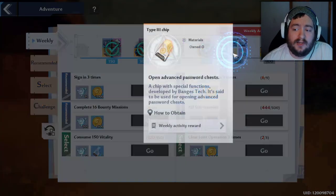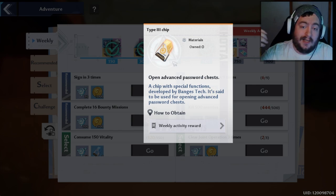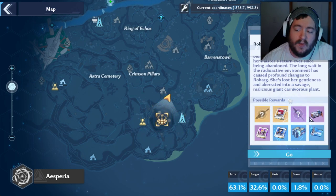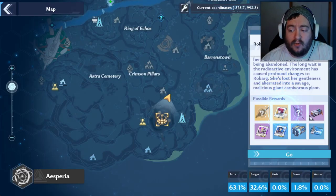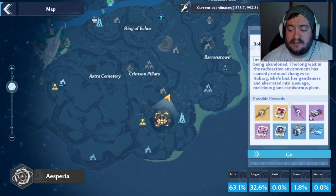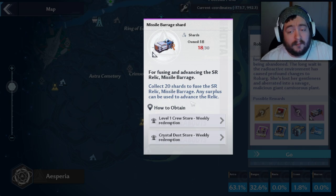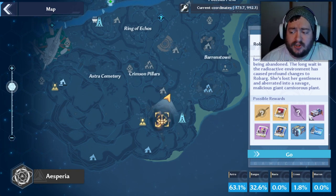In terms of the weekly, a lot of people don't realize that you can get the type 3 chips here. Type 3 chips open the boss chest. If you look at the bosses, we have Robarg and a couple of other bosses scattered throughout the map. The bosses have a potential to drop an SSR weapon or a specific matrix. So if you're wanting to farm, for example, King's Matrix, you would kill Robarg consistently. You can also get some purple matrices. If you are looking at farming something specific, whether it's a relic or a weapon, definitely make sure to do these.